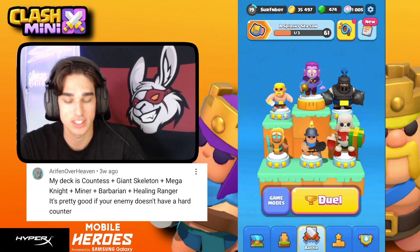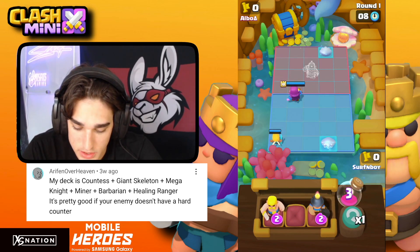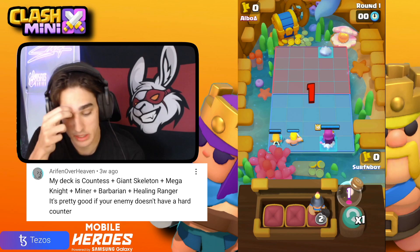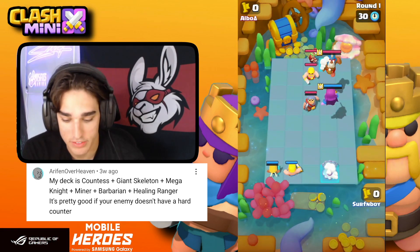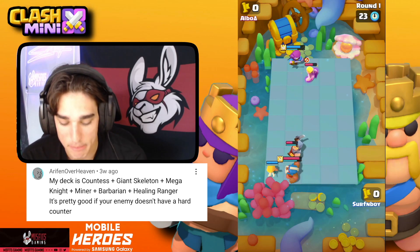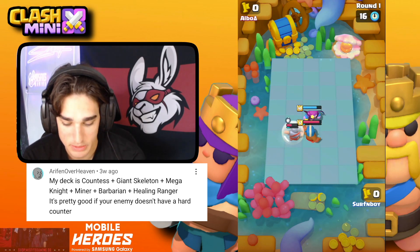I can make a couple changes — let's jump into a game. We're playing against a Monk. I'll go Healing Ranger in the back, Barbarian in the front, then send the Countess to the back so the Barbarian reaches the front first and the Healing Ranger gets some damage off. He sends his Monk all the way to the back — we take out his Spear Goblin and the Healing Ranger gets her ability off on the Countess, bringing her back to full HP.